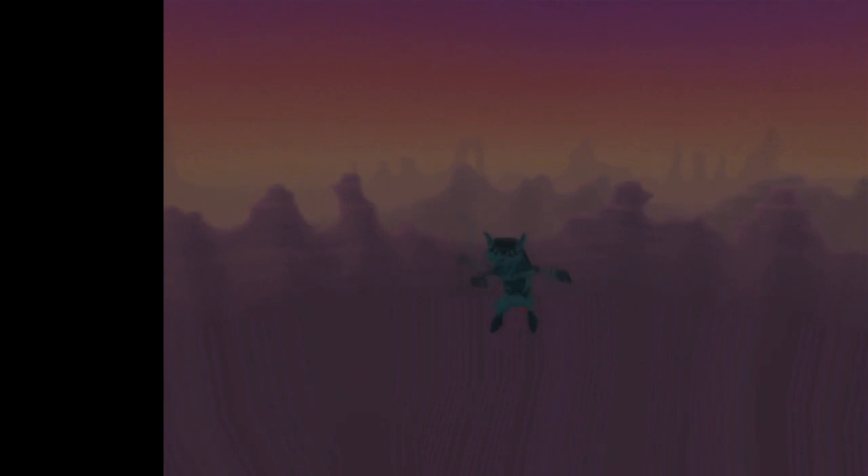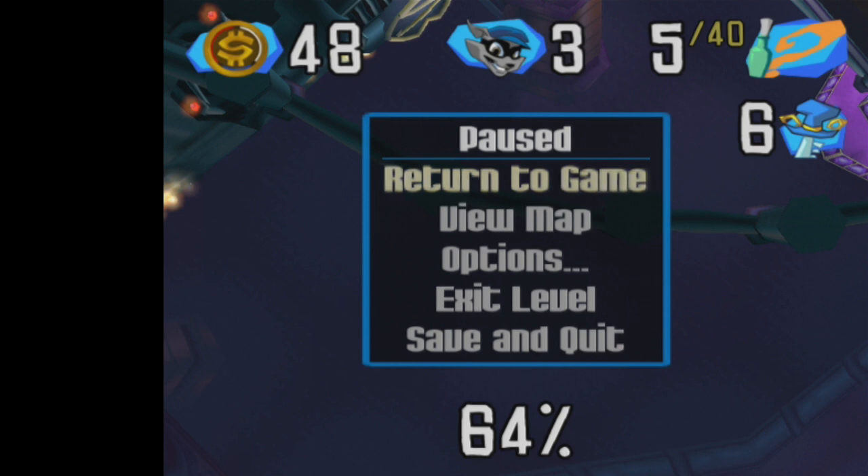Most of the time if you do this right, you'll actually clip the water and void out. It's not perfect yet, but if you do it right — which is pretty easy to do — you should get the void. You'll get one of two launches depending on minor little inconsistencies. Both of them work though.